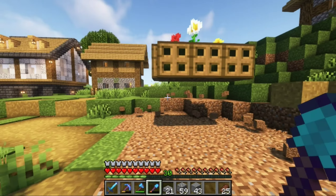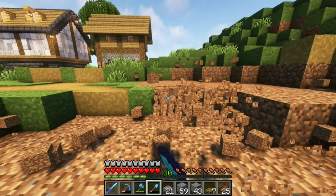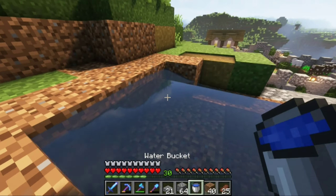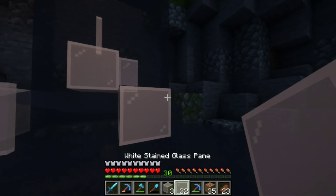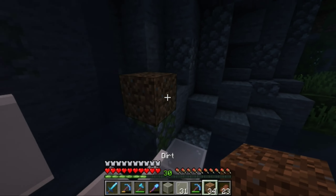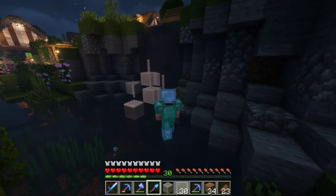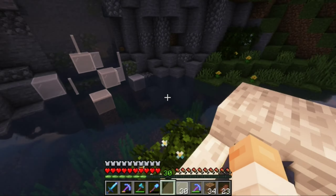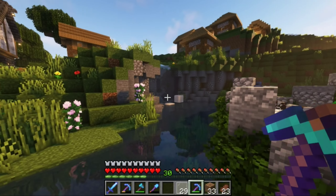Let's go ahead and make a waterfall right here. To do that first, we gotta make a little lake up here. There we go. Maybe have it spread out into the water a little bit. I honestly gotta see it in the daytime — I'm not really sure right now. Nah, it's way too much for such a small waterfall.